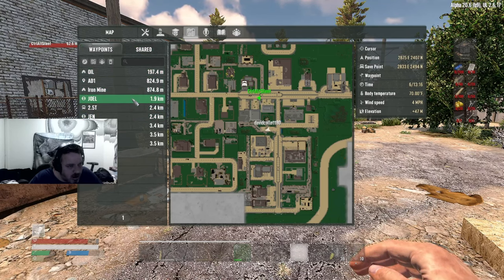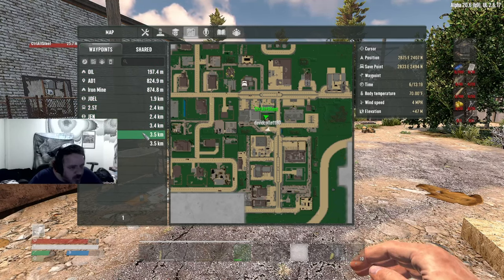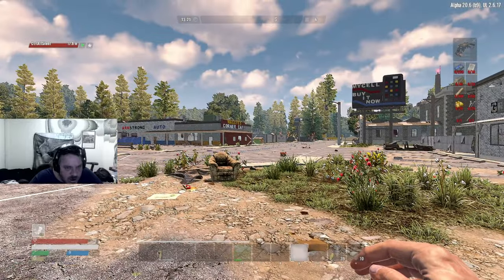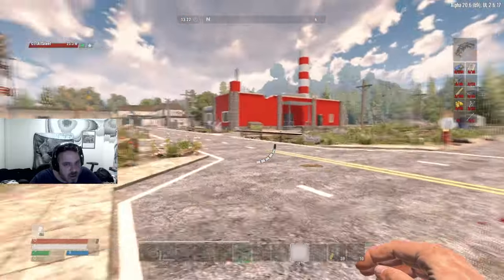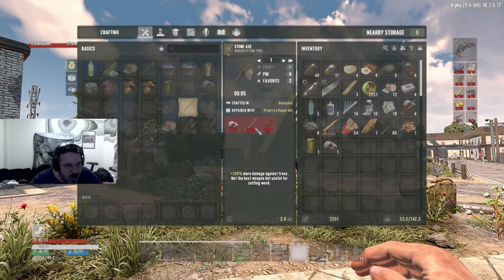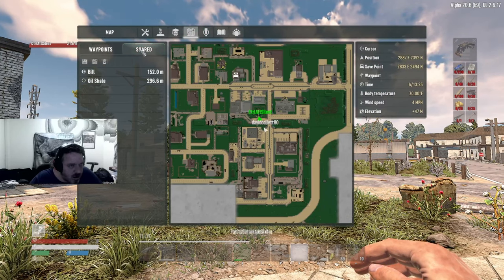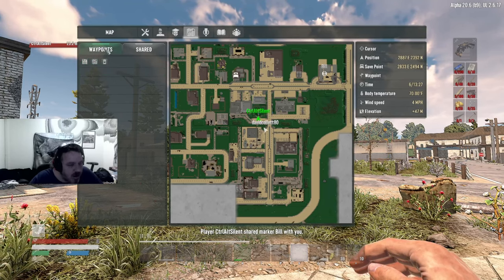Our trader is right around the corner — it says 1.9 km away on the map but he's closer. Let me mark it. Save waypoint — this is Bill. He's the closest one. Share — there you go.